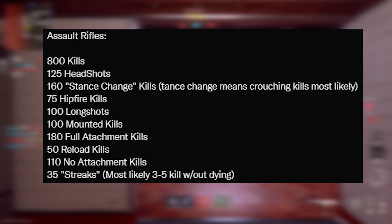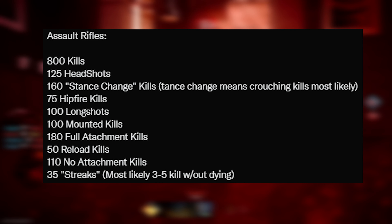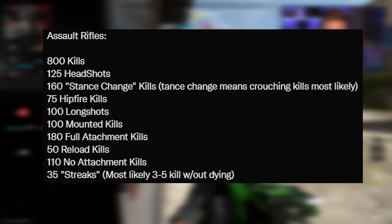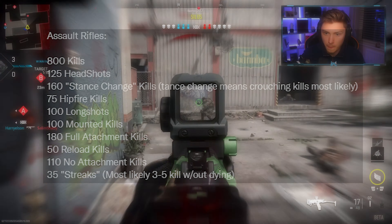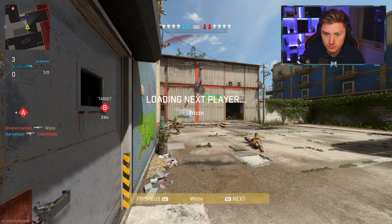These are mainly what you would expect from previous games. We have the likes of headshots, stance charge kills which is apparently like crouching, hip firing, long shots, mount kills, full attachment kills, shortly after reloading kills, no attachment kills, and a five kill streak 35 times. You should expect very similar challenges for the other categories of primary weapons as well — links are down below to check it out for yourselves.